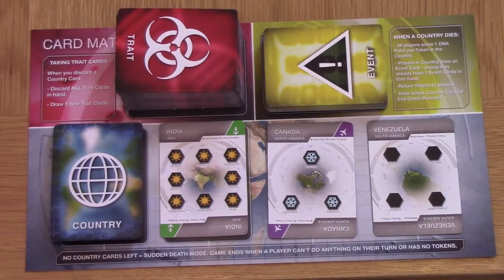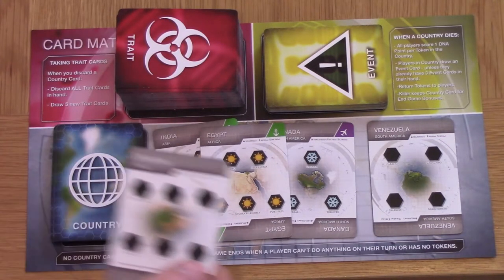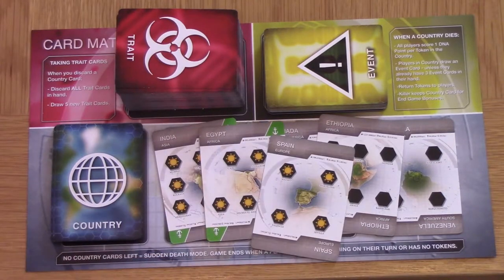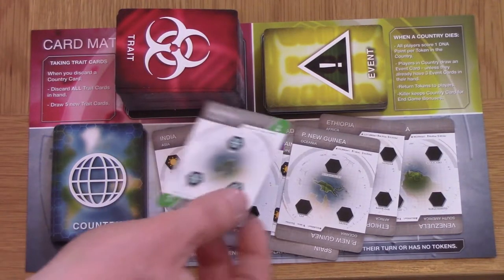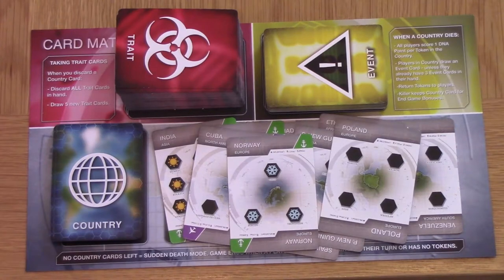And speaking of countries, you'll be able to choose to place one of these countries on the board each turn. This, again, is important. Do you want to place a country that is easy pickings for you? Do you want to open up a new continent? Do you place hot or cold climate countries to shaft players who haven't evolved in that direction? There's lots to think about, and this deck of countries also acts as the game clock. When countries can no longer be placed, the game is over.